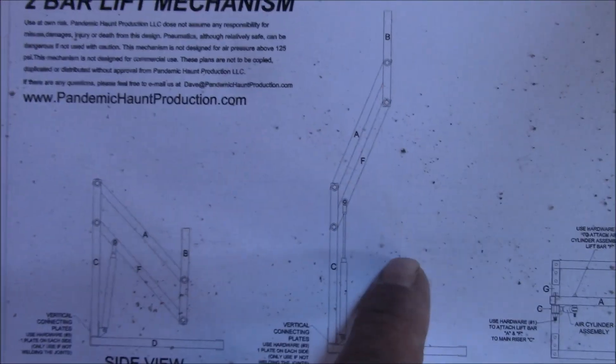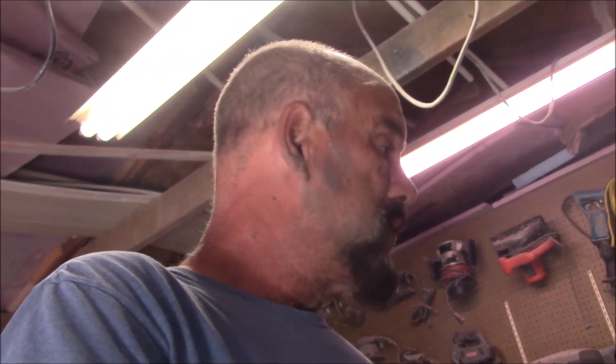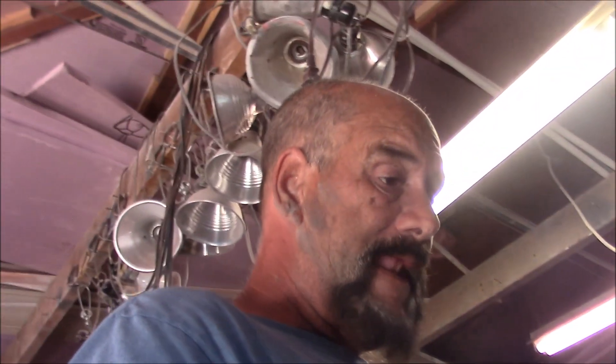On to the next prop — actually part two of the prop we're working on. The circus cage is done, it's still sitting on the patio. Now we need to work on the mech, and we're going to do a variant of a two-bar lifter. The plans come from Pandemic Cemetery, Dead with Dave. You can go to his site and get them — he's got several plans for different mechs. He does good work. He does a Home Haunters award show once a year. Go show him some love and buy some of his plans.